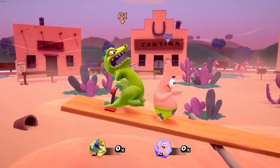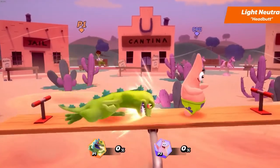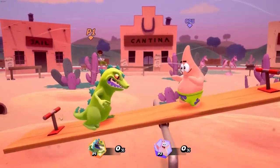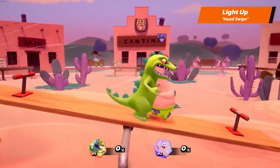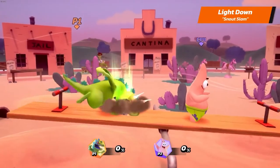Let's hear the roar of Reptar's light attacks. Reptar's light neutral is Headbutt. His light up is Head Swipe. And his light down is Snout Slam.